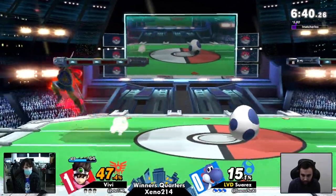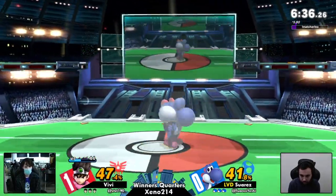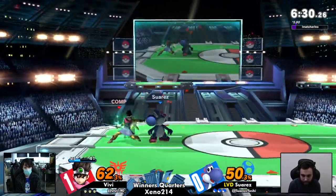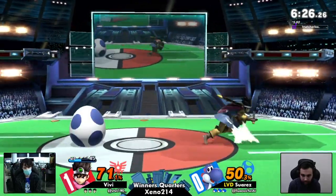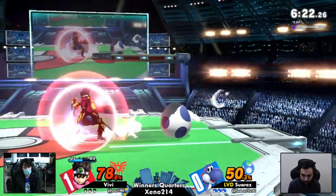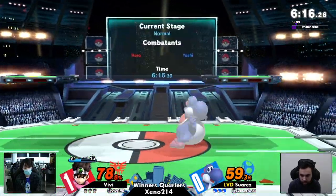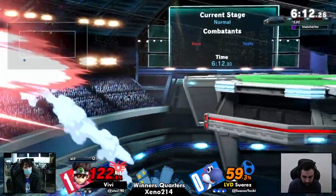Vivi likes to jump a lot when he's playing Hero, and that's specifically so he can just throw aerials. Vivi will just try to hit your shield a lot with aerials so he can get lots of MP. It's like — I feel like I lose an interaction every time he hits my shield. That's another menu for him, another side B he could be throwing at me, another fireball he could just charge at me.